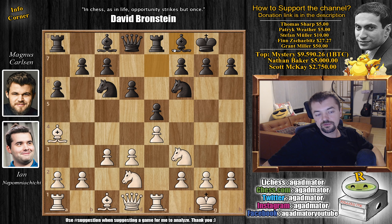Magnus already had this position against Firuja in this year's Tata Steel Tournament where h3 was played. Firuja played h3 and Magnus won that game. However, here we have d4 by Nepomniachi, choosing a different approach, but nothing that we haven't seen before.